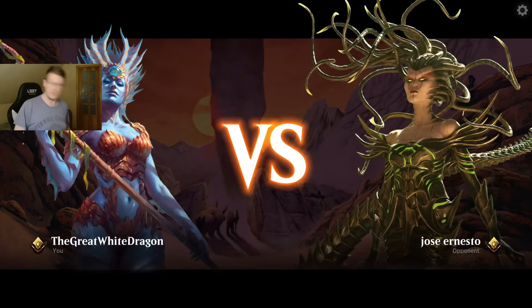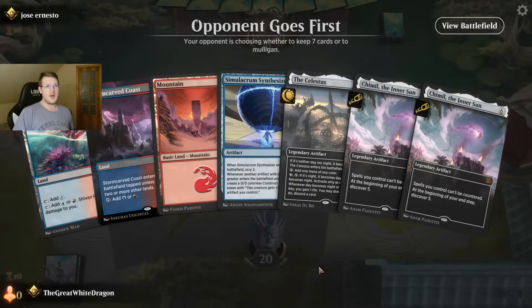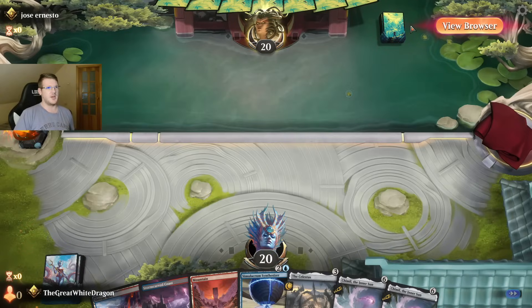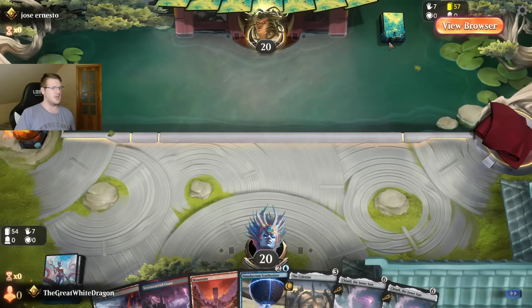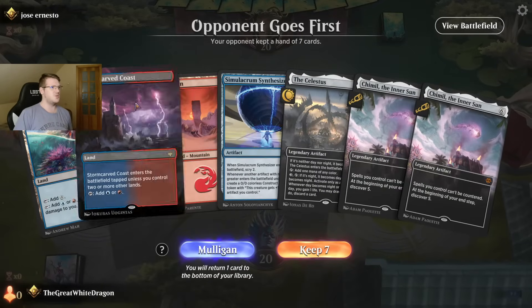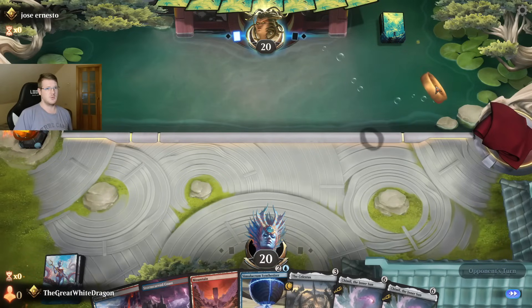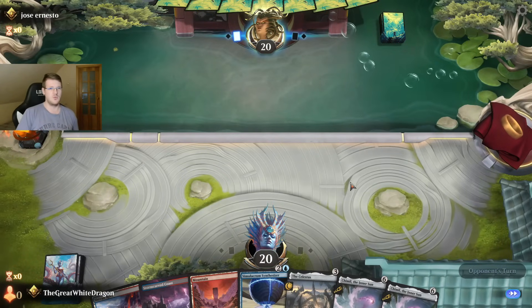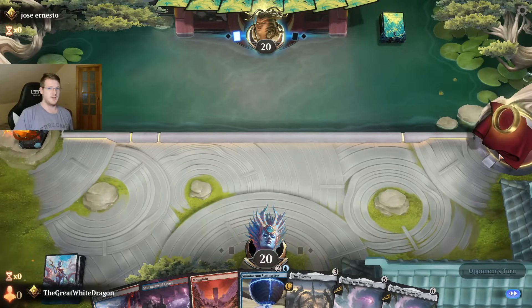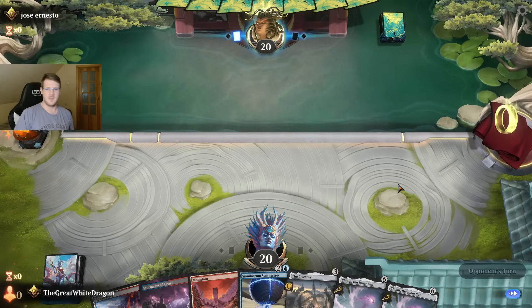And I know there will be a couple of people who are gonna say 'but I need 40 seconds to figure out if I wanna drop a land on turn one — I need the optimal play.' Your optimal play was never being born. But here we are. So, double Chimil — what a time to be alive! 65 cards — at least it's not 80. Lord of the Rings ring, someone could even call it the One Ring. Is the One Ring supposed to just turn gold like that? I don't know.